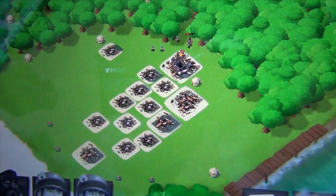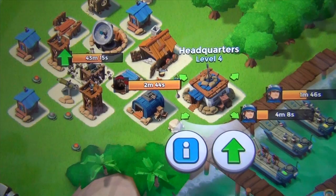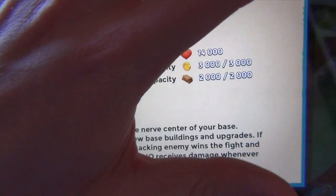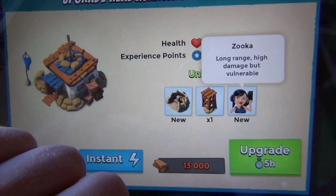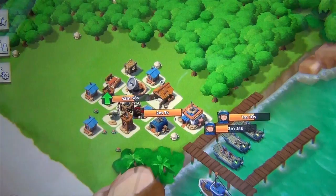I'm still level 10 with my headquarters at level 4. Tonight I'm going to get my headquarters up to level 5, which will allow me to build more and advance further in the game. With the expansion I get a new unit called the Zooka, which we'll experiment with tomorrow, plus another sniper tower and a sculpture. That's what we'll be looking at tomorrow — this has been day four, hope you enjoyed, and thanks for watching.